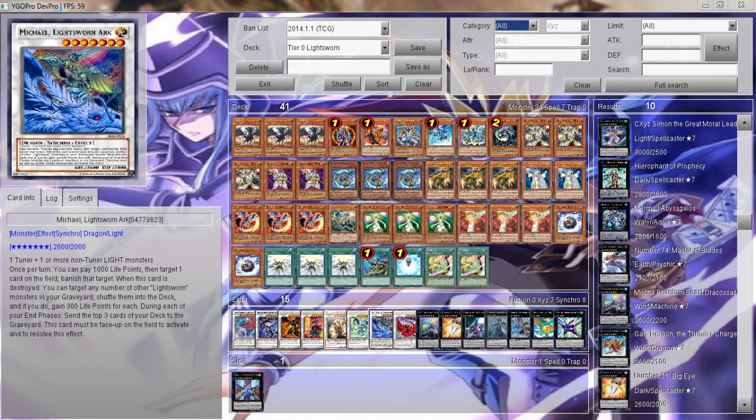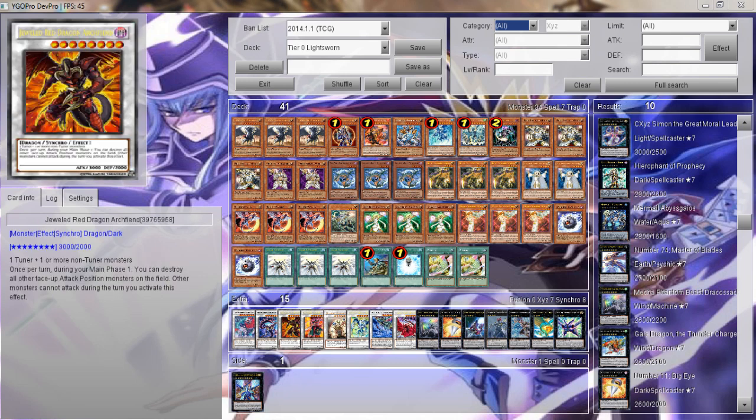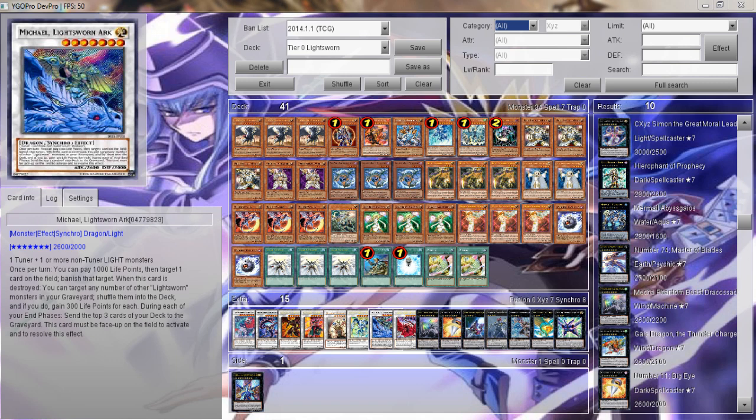The Michael, the Lightsworn Arc — he can be stopped by that, but nothing else. We've got the Jeweled Red Dragon Archfiend, the Crimson Blader, the Closophyter, and the Stardust Spark Dragon.